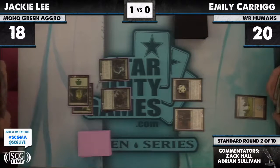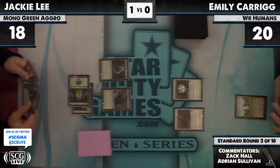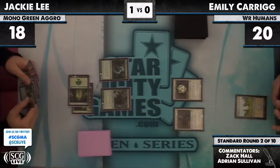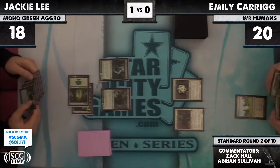If Emily doesn't lay a human in play, that Geist is going to be able to fight and kill the bigger Champion and stick around to talk about it afterwards. A ghost with a ghost — it's weird when you're a ghost and you have a ghost. Not sure how that works exactly.